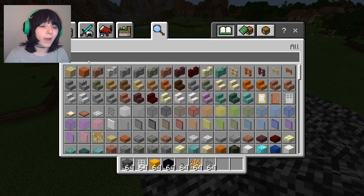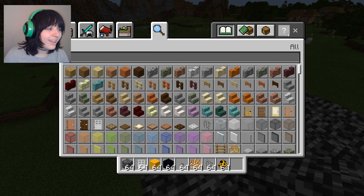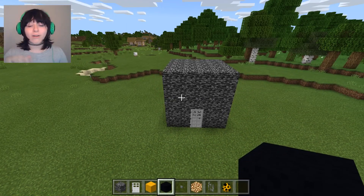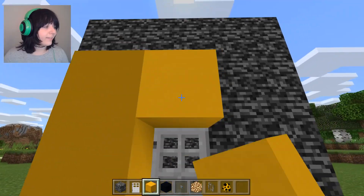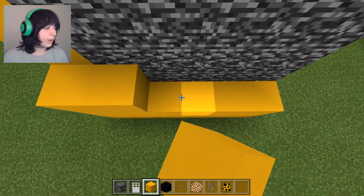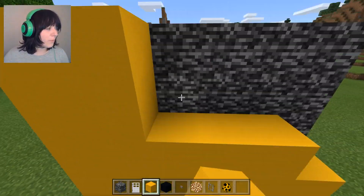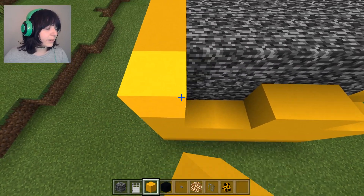We're going to get iron bars and of course we need a Bendy egg — that's how we get Bendy inside his little prison cell. Let's put the glowstone down inside, and now we get to work on the outside. We're gonna make it yellow and black as the theme for Bendy's little prison room. I'll figure out what I want to do with the black concrete in a bit.